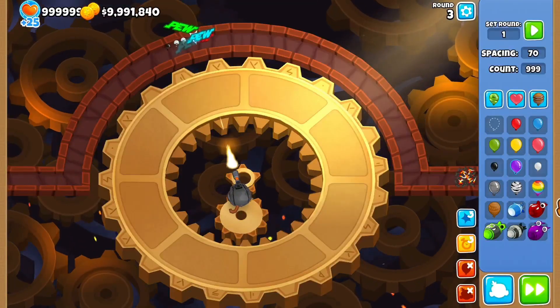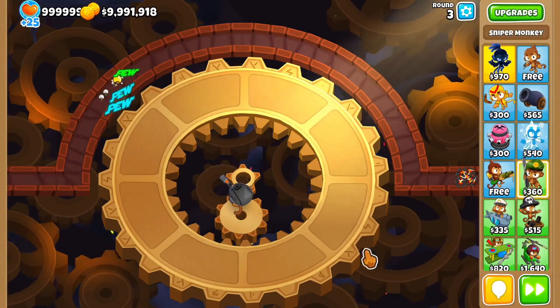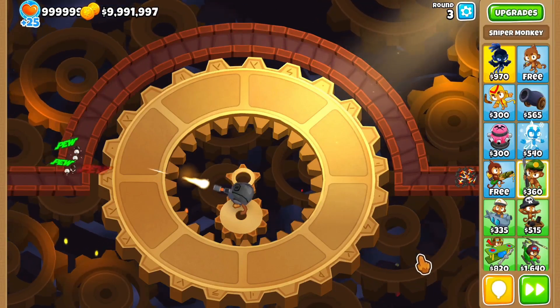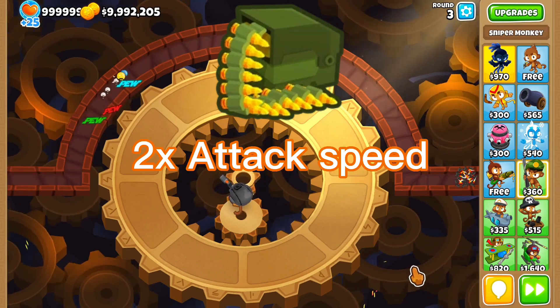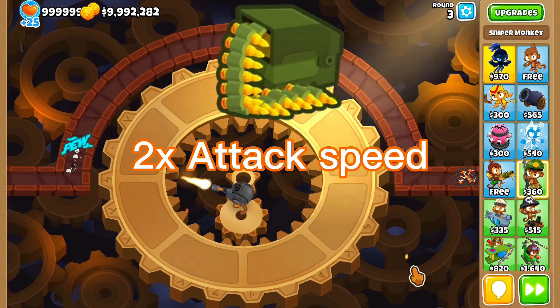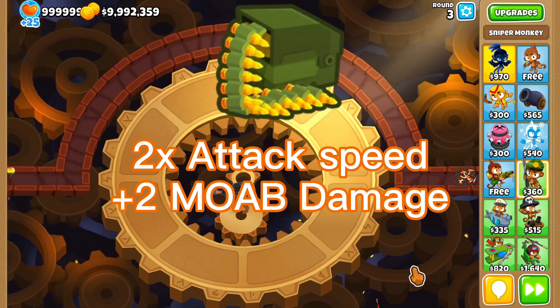Fourth, with an upgrade that finally doesn't just upgrade the tower's attack speed, we have the full auto-rifle that also slaps the tower with a 2x attack speed buff, but it also gives it an extra 2 MOAB damage to the tower.